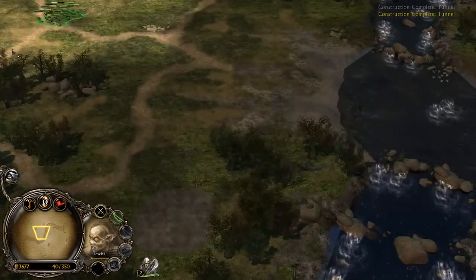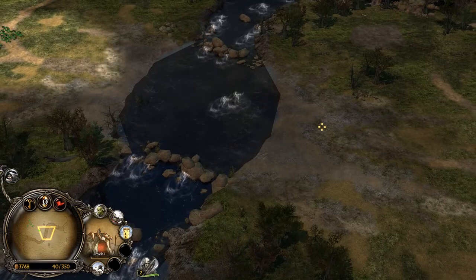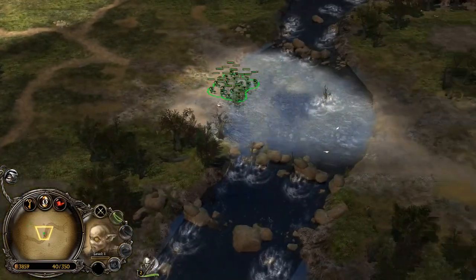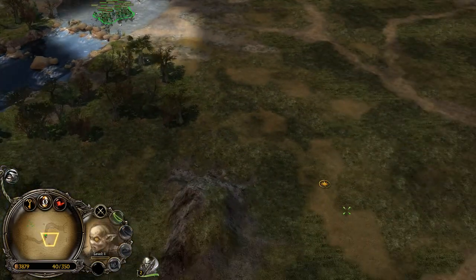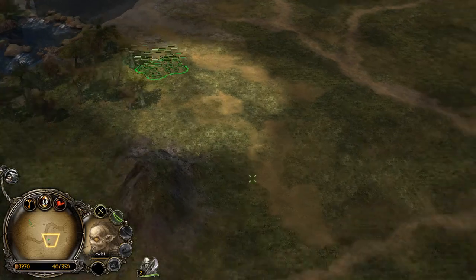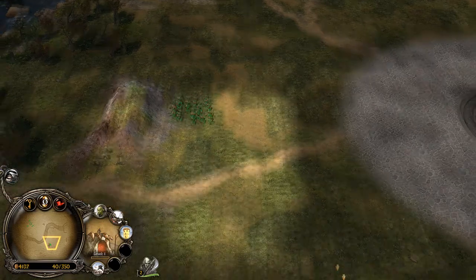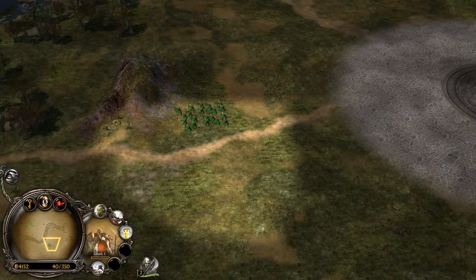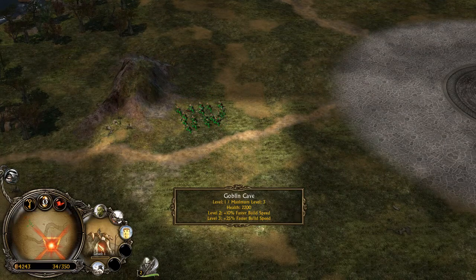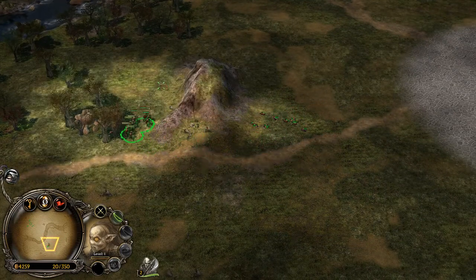The most important thing with binding is that you can switch to your structure whenever you want. I do not need to go back into my base to select my structure to create a unit. When I'm going with my units and I'd like to harass my opponent, and I see that I have enough resources to create another unit, I can just do it — I'm still near the army I'm going to attack with, but I'm on the menu of my goblin cave by pressing key 2. So I can press W and create goblin warriors, then go back because they're in danger.